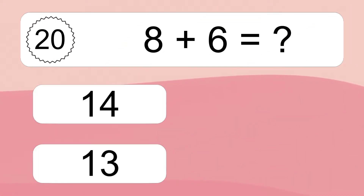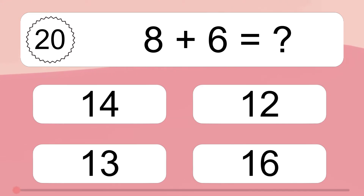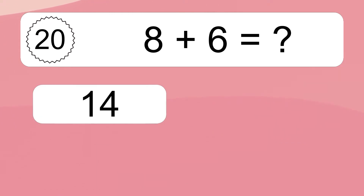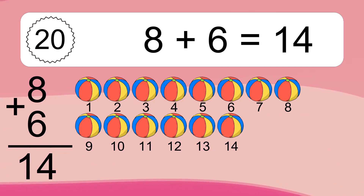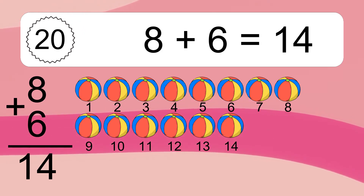Eight plus six equals what? Eight plus six equals 14. Let's count it: 1, 2, 3, 4, 5, 6, 7, 8, 9, 10, 11, 12, 13, 14.